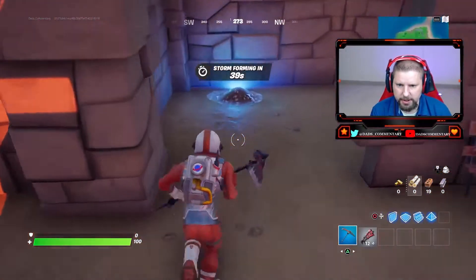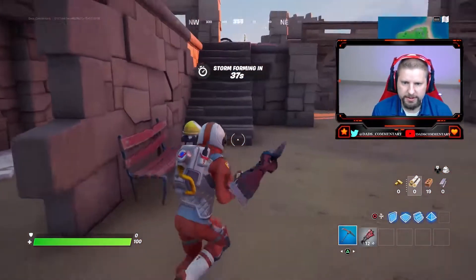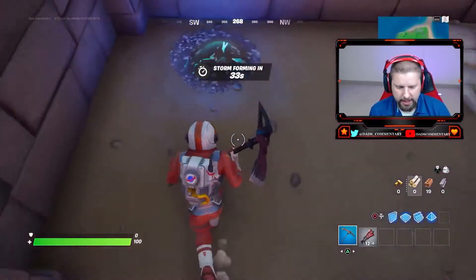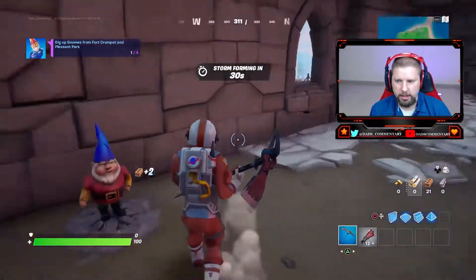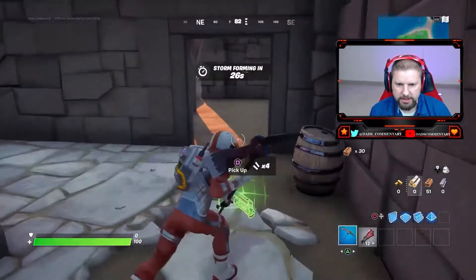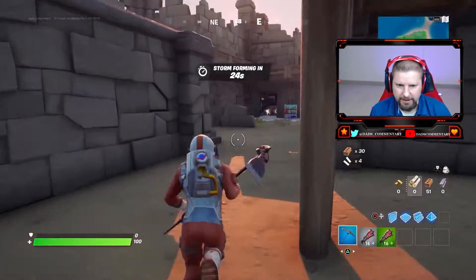I see a pile right here. So this is going to be one of them. If you notice, this is your main courtyard right here. You're going to go up to this pile and you're just going to break it open like this. So there's our one gnome. There's a second gnome here — there's going to be two gnomes in this location.